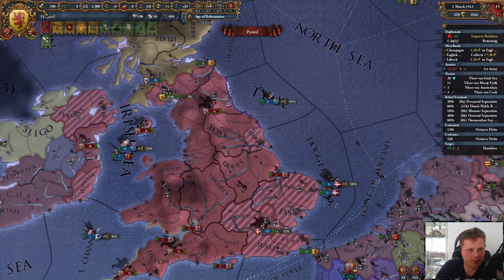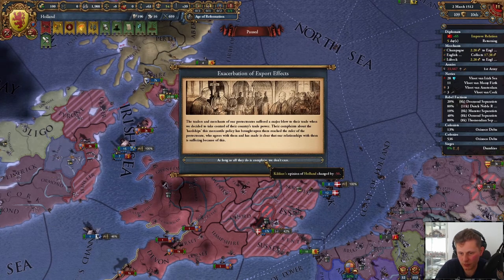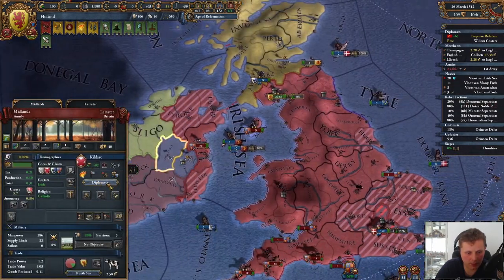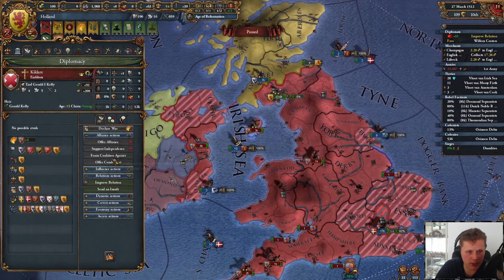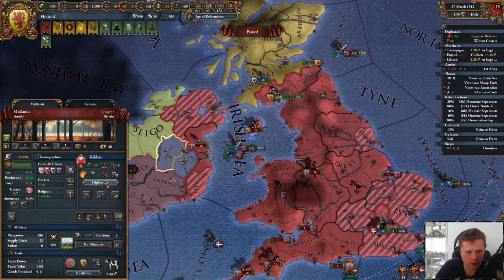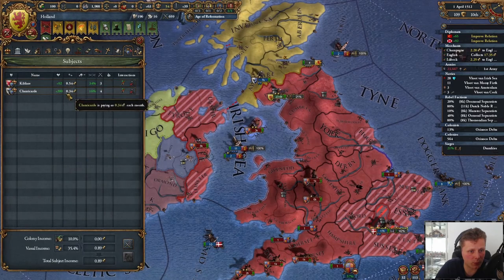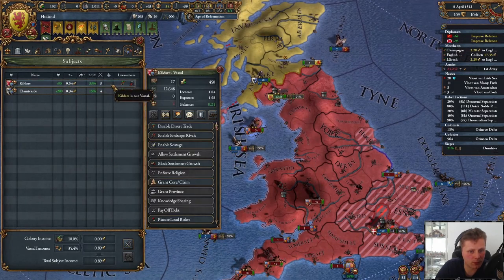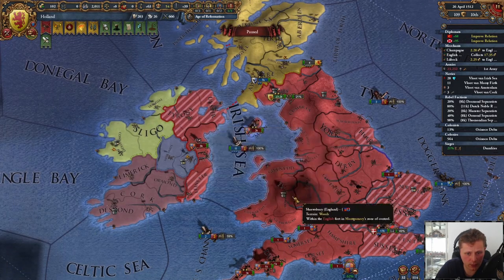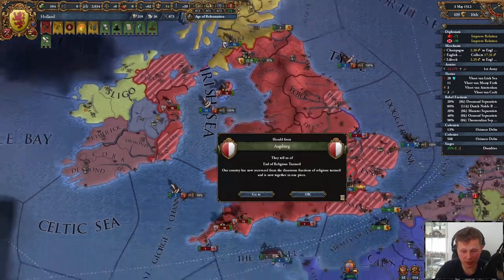We need more manpower for sure. Oh, that ain't good — this guy is going to be a problem. There is another peace deal — military access, okay. Let us improve relations with you. What is your problem dude? Well, you don't have debt. The English are not moving — someone explain that to me.